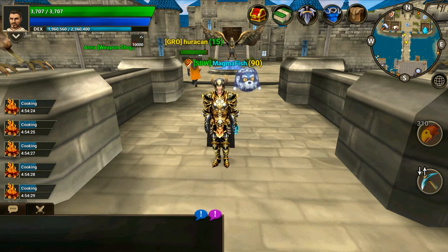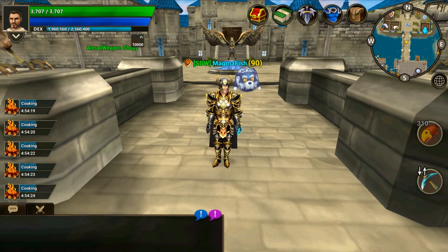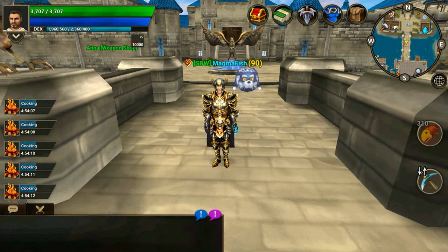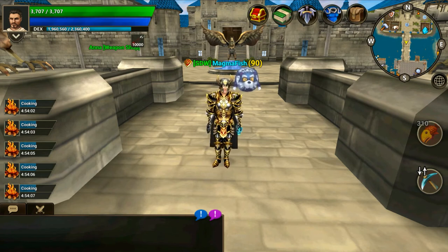Other than the threat status, there are two additional status types. Retaliation is given to a player who is attacked by another player and lasts one minute, and the attacker status is given to the player that attacks another player. These states determine whether a player will gain threat or not — the person with the retaliation status won't gain threat, however the attacker will.